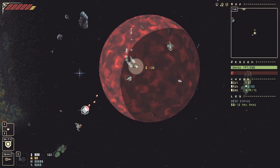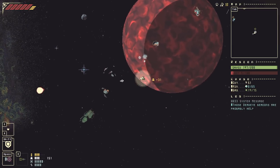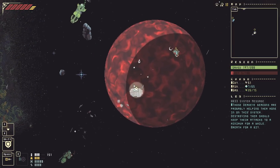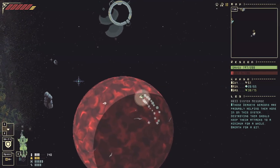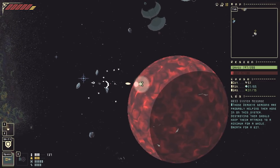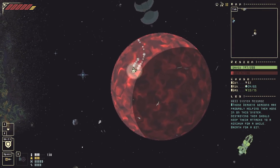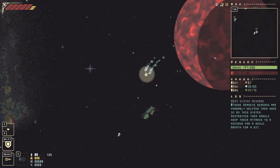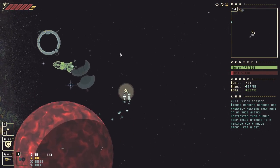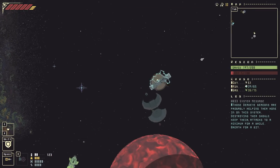There are a couple ammo crates down here. Looks like there's a pirate station — shot it down and got some free reloads. If that other planet gets attacked, I'll probably just activate the shield quickly. I would like it if the asteroids were a little more distinct visually — I feel like the gas asteroids and the mineral asteroids should look different from one another for visual identification.